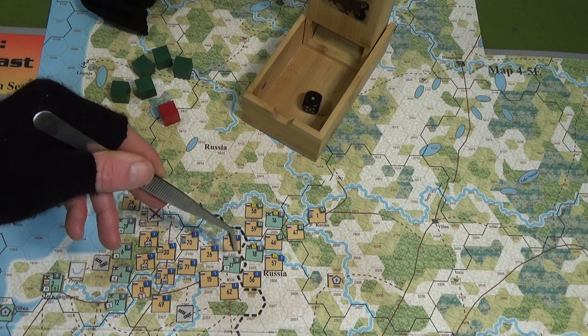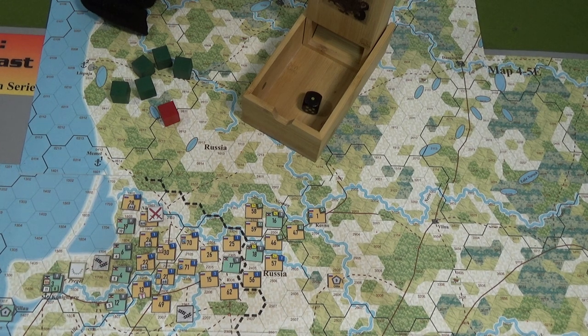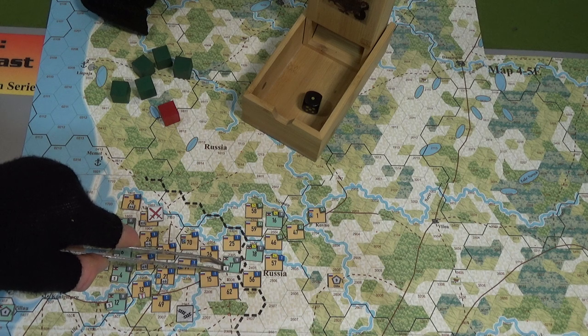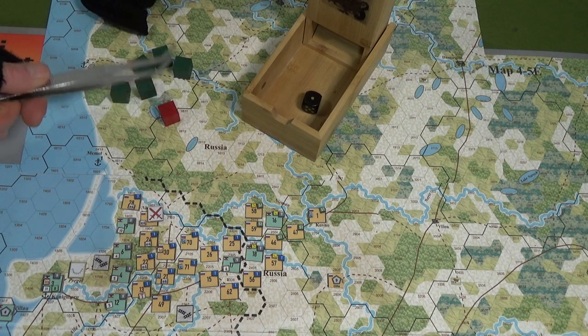One strength point from the second infantry division is also eliminated — I'll pop it to a six since they're surrendering. That'll be two demoralization points, so that's six demoralization points right off the bat accumulated for this breakout attempt. Their new strength point total is seven. Their effective breakout attacking strength is seven divided by four — you round to the nearest number, so that's 1.75, which rounds to two strength points.